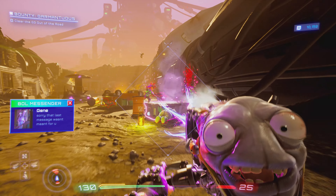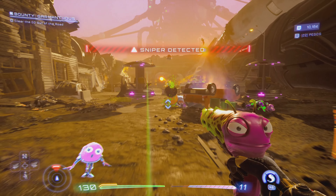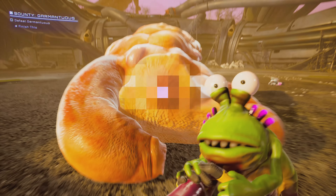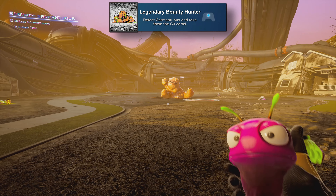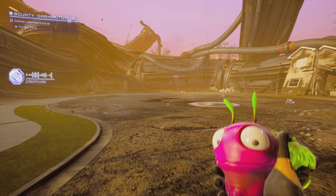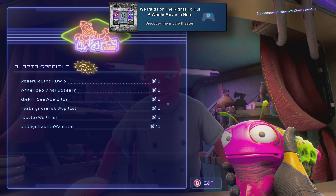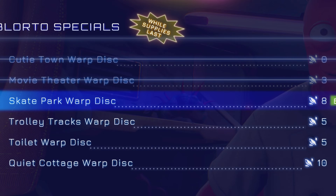Then you'll finally go after Garmantuous and get Series Wrap on Sudo for saying goodbye to Sudo — an automatic story moment. Next is Playing Favorites for sacrificing a Gatleyan other than Kenny during the fight with Garmantuous. At one point during the fight you'll get the option to shove one of your guns inside him to finish him off. Then shortly after you'll get Legendary Bounty Hunter for defeating Garmantuous and taking down the G3 cartel — the achievement for finishing the story.